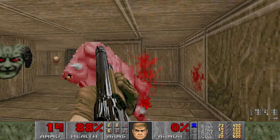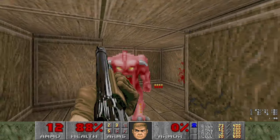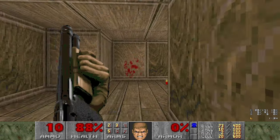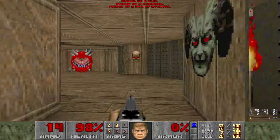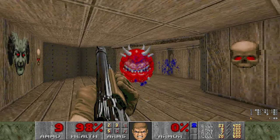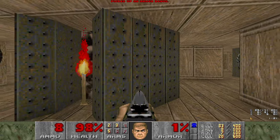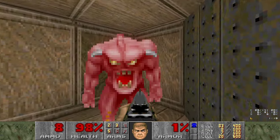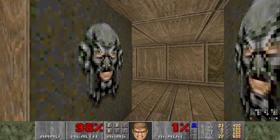Some ammo. Fight another random pinky. This is random pinkies the level, by the way. When you grab this, a door will open up and reveal our frag. I should be punching the pinkies, shouldn't I? Alright, there's a door. That door actually has some Barons behind it.